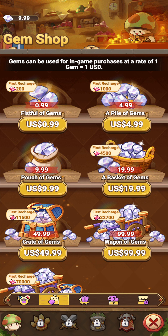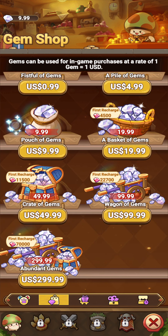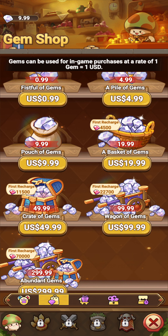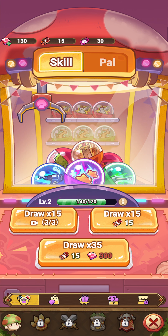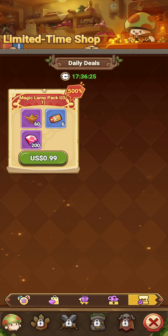Wait — gems can be used for in-game purchases at a rate of one gem equals one USD. I bought a $9.99 — basically a ten dollar pack. Does that mean I can get that little pack I was talking about? I have no idea.